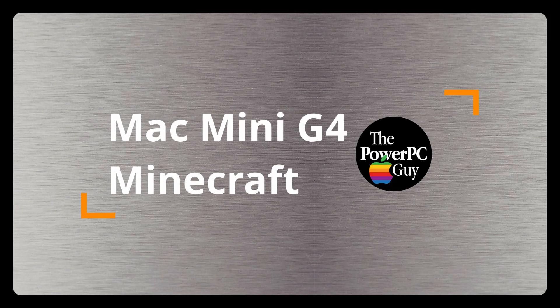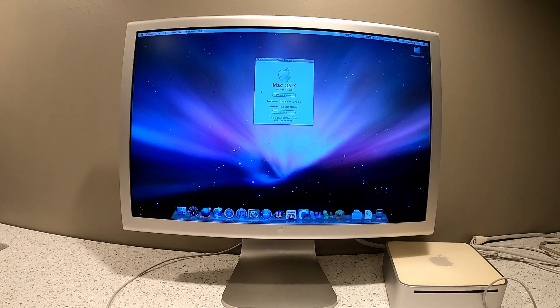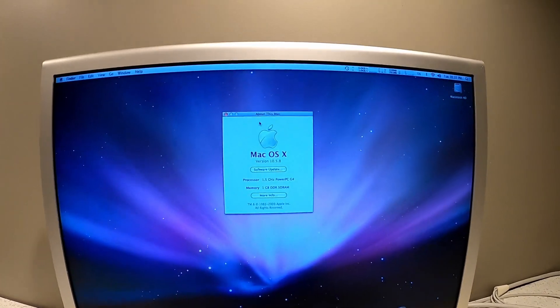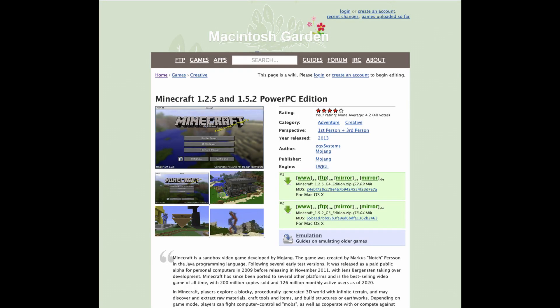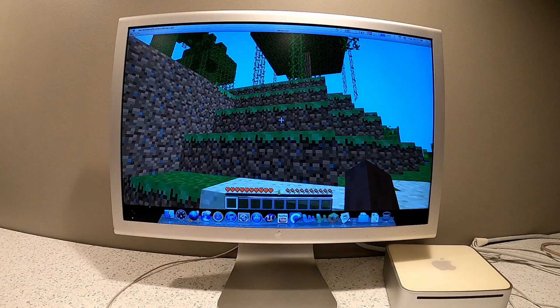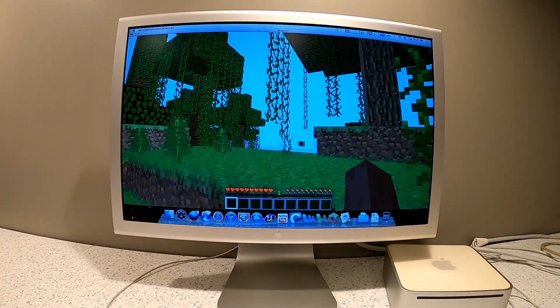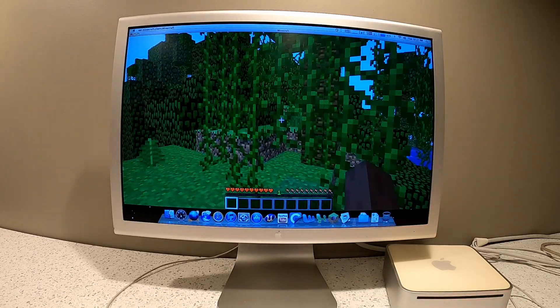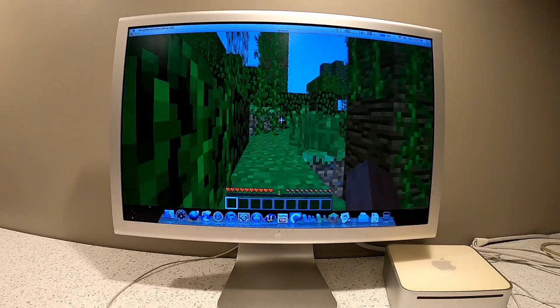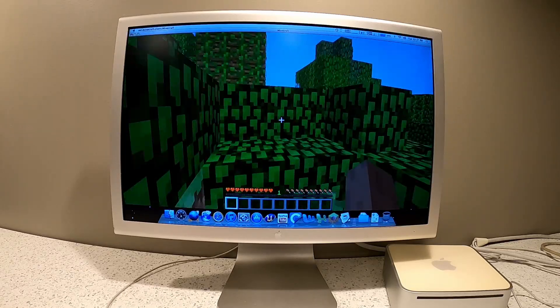In this episode, per a viewer request, I'm going to take a quick look at how the Mac Mini G4, running at 1.5 GHz, performs when playing the very popular game Minecraft. The version of Minecraft I will be testing is heavily optimized for the PowerPC G4 microprocessor. It's a free download on MacintoshGarden.org, and they also have a version, also free for download, that's been heavily optimized for PowerPC G5-based Macintosh computers.